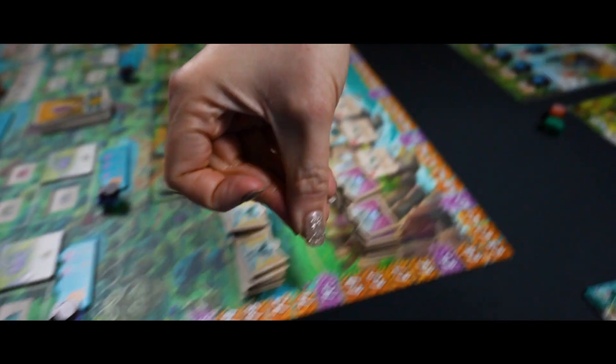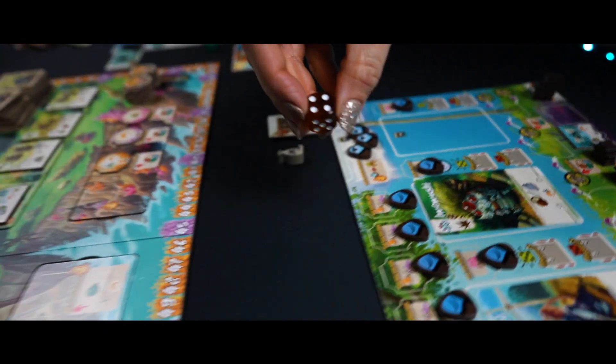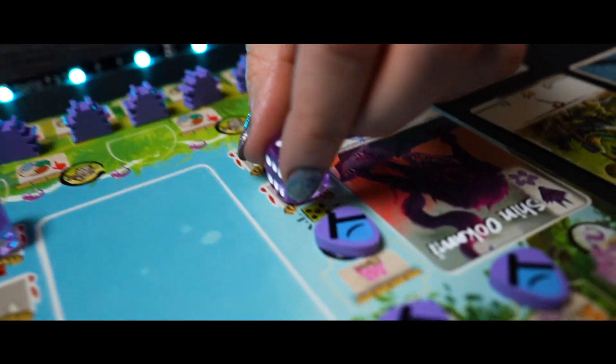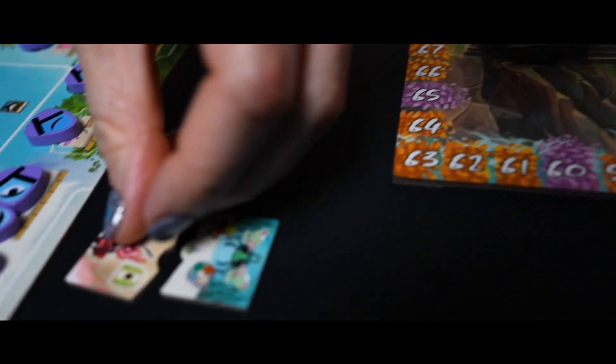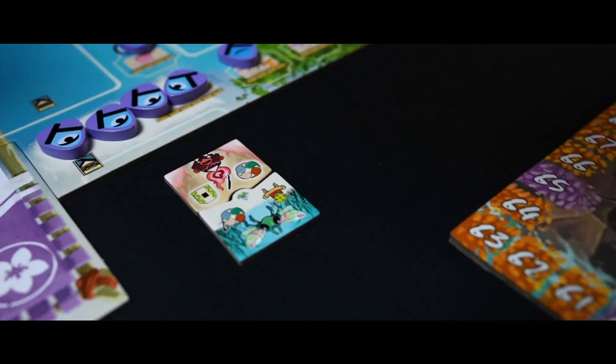When playing your die, you can increase the value by spending the resources next to your board. The action spaces are as follows: Lands of the Yomi — here you can gain a dragonfly tile, spirit tile, or both. When you have a spirit and a dragonfly tile, you can combine them to immediately gain their bonus.